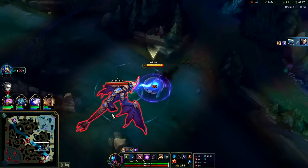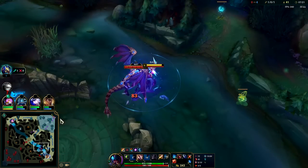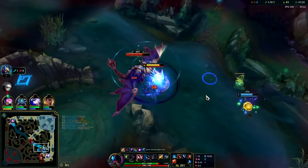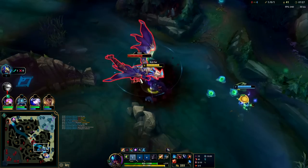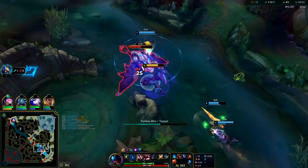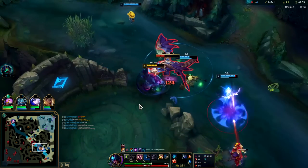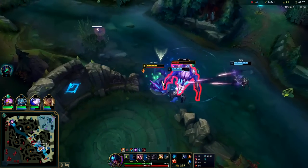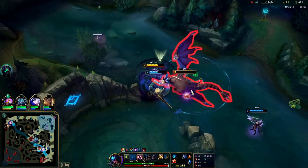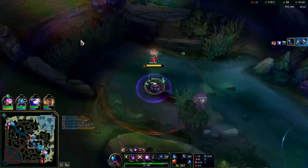Enemies - no flash, easy pick up for the Fizz. Auto into Q, auto into E. Caitlyn's coming - that's annoying. I don't think she's going to be able to do too much. I will use my potion just in case. Don't really want to end up dying here. Got it - we're six now, seven minute forty. A little on the later side for sure.